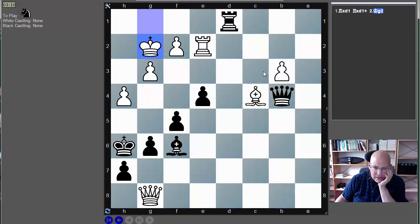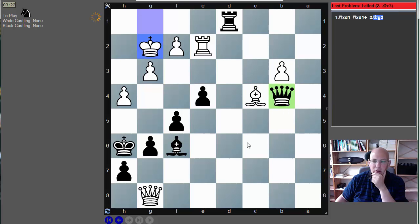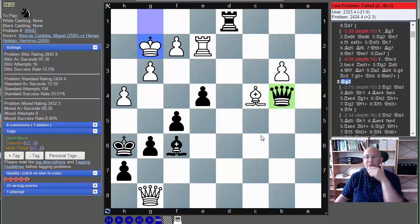Let's check: Queen c3, Rook e3, Queen a1 — he cannot block the first rank, king moves don't help, pawn moves don't help either. I don't see it — it is wrong. I don't believe it. Queen c3 is the most natural move ever. Why is this wrong?